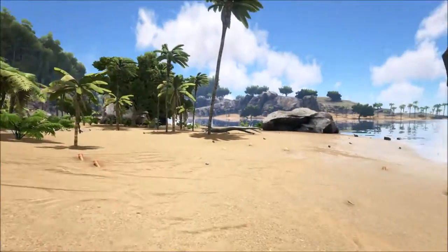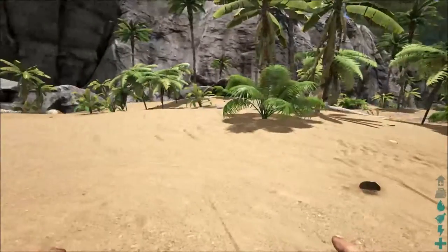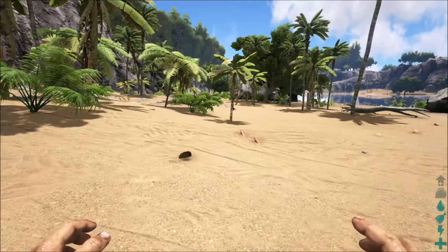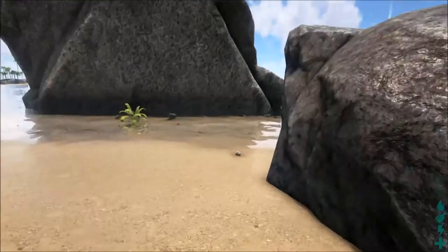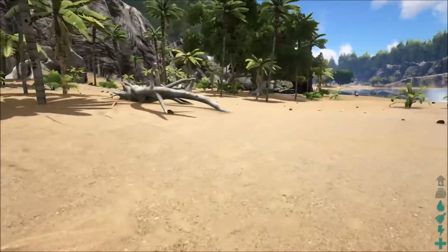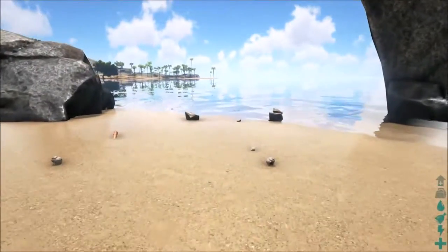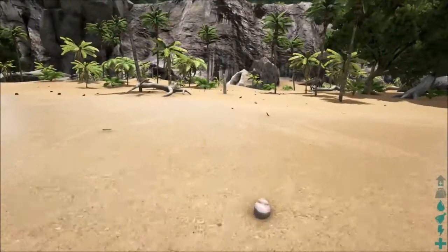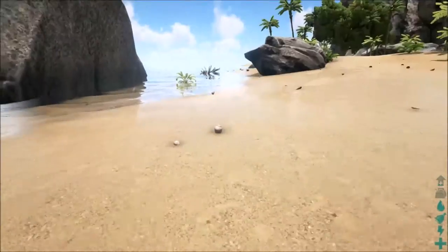You have that weird device on your arm - I think that's part of the storyline, although there doesn't seem to be any story yet. Let's check the indicators on the lower right side. The topmost is the level, how close you are to leveling up. Below that is weight, how much you're carrying. Third is thirst, fourth is hunger, fifth is stamina which gets reduced when you run or mine, and the last is health.